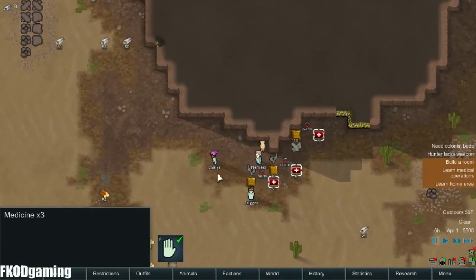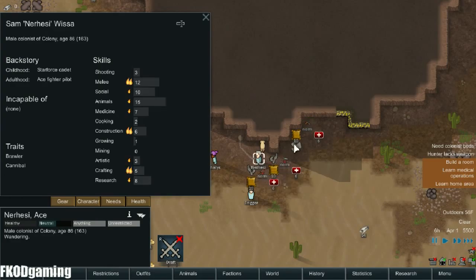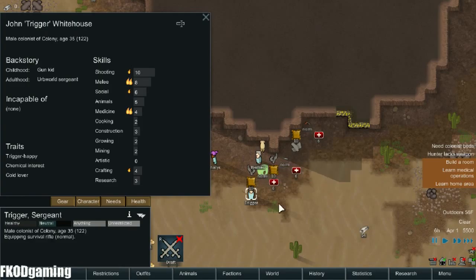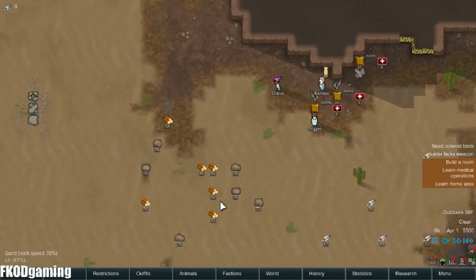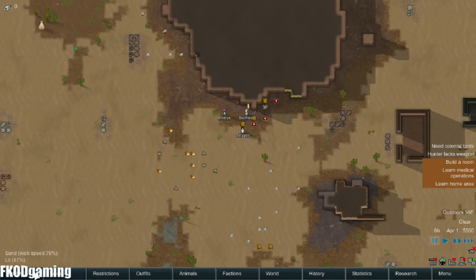Let's assign weapons. You are the secondary hunter, so you're going to have this one. Nursey is melee, so you're going to have a knife. And you will have the survival rifle. Beautiful.